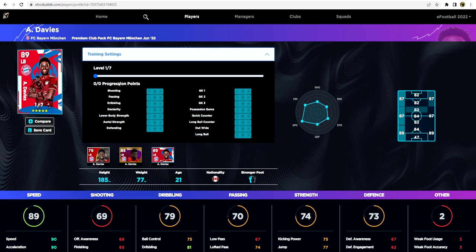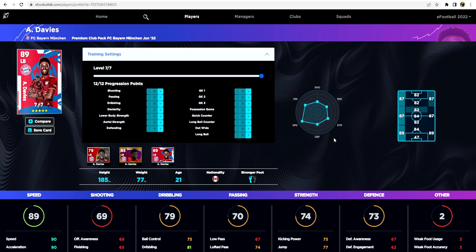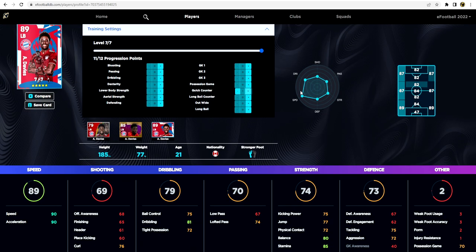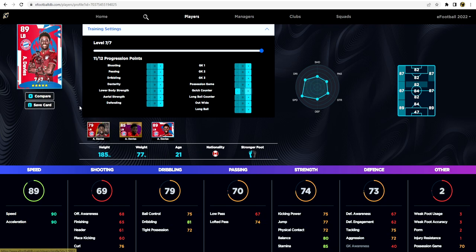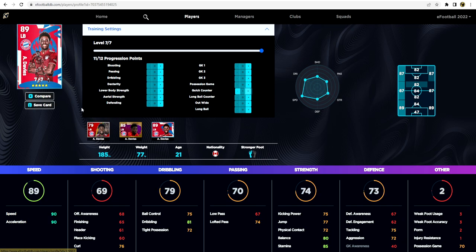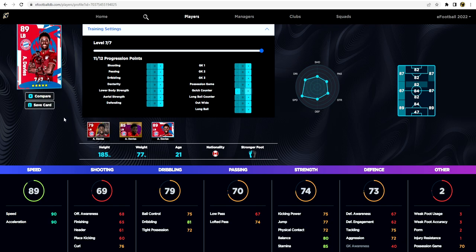Last but not least we're looking at two of my favorite Bayern Munich players who made it onto the Dream Team Chronicle squad in Season 1 — Davies and Goretzka. Both have seven levels, so we max them both out and put Quick Counter up one each. Davies's speed here is 84 and 84, so that's a six-point upgrade — a huge difference. He's also got 10 more overall. His dribbling is 76, ball control 69, and tight possession 66 — whereas with the standard card you don't need to touch speed so you can pump everything into other stats.